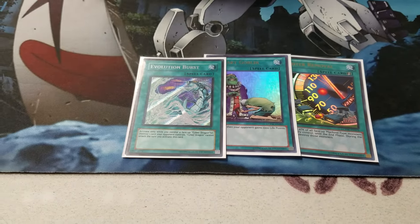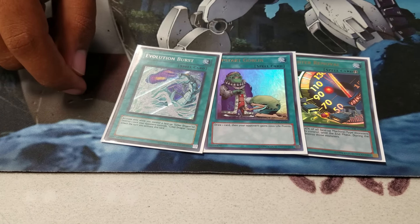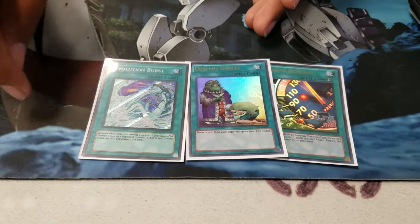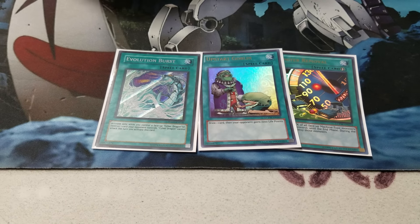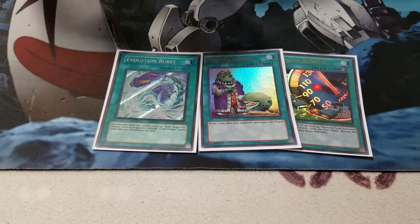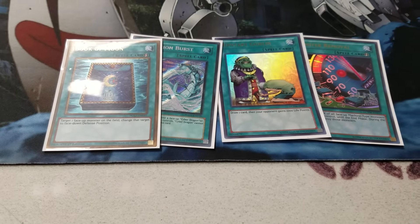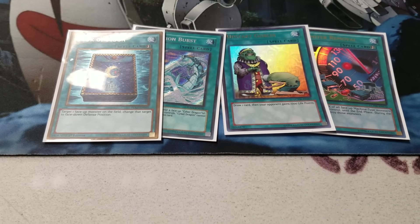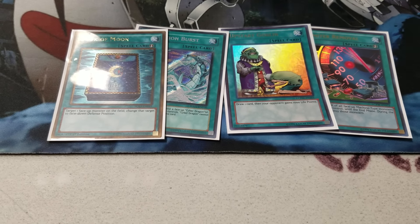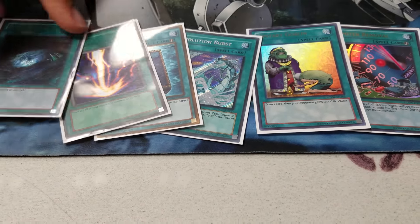Another card I play is Evolution Burst. There was confusion on this card — when you have Cyber Dragon, you play this card and try to go into Nova then Infinity or Cyber Twin, you couldn't attack. But you can attack with Cyber Infinity and Cyber Twin Dragon since they don't count as Cyber Dragon themselves. It's a really good card if you don't have MST and they only have one back row. I also play Book of Moon to put your opponent's monster face down — useful for setting up piercing damage with Cyber End. And I play Raigeki and Dark Hole, since big monsters are a thing and you just want to destroy them.